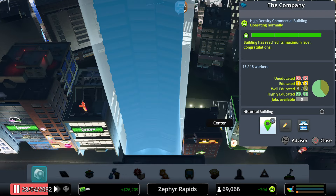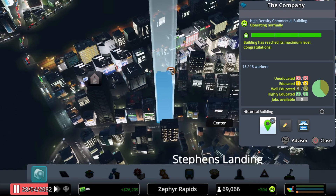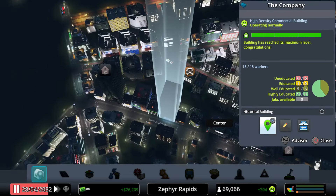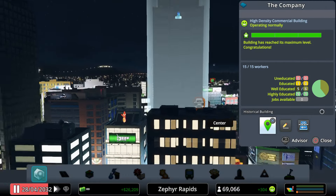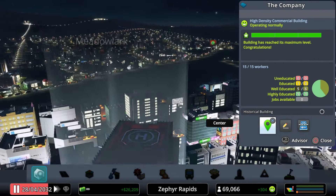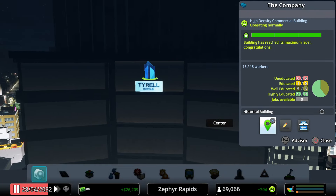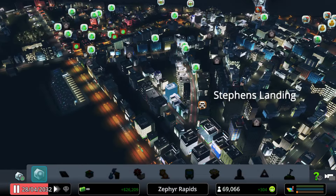A building called 'The Company' — an enormous tower — only employs 15 workers, which is a waste of space. Nearby, a building labeled Tyrell Industries appears — an interesting Blade Runner movie reference.